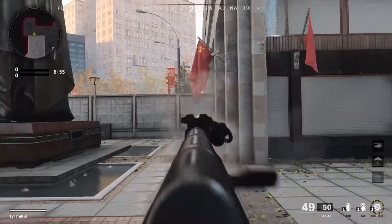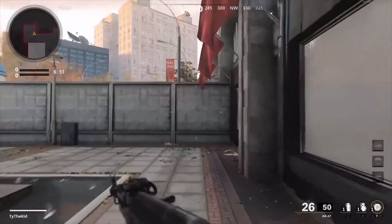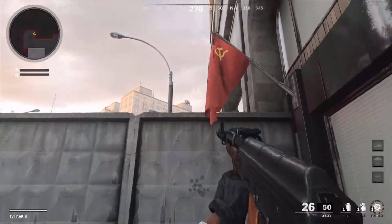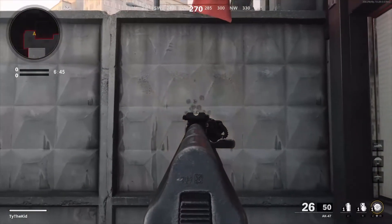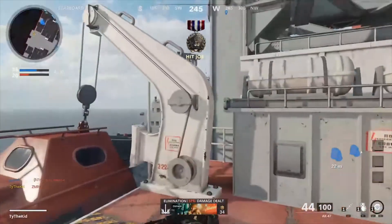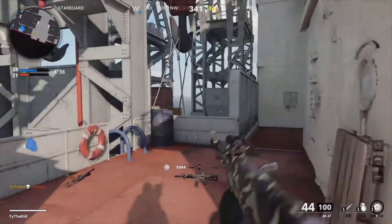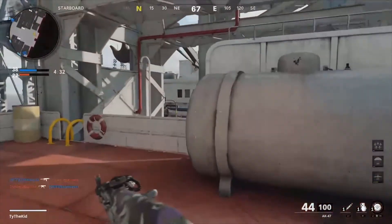And here's the recoil test — let's take a look. It didn't even go down, didn't go up. It stayed exactly where I was aiming it. And that is the end of the video — that is indeed the AK-47 best build in Call of Duty, no recoil.